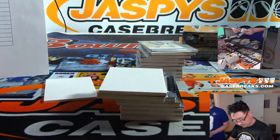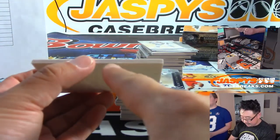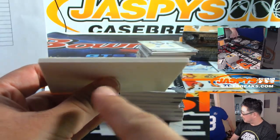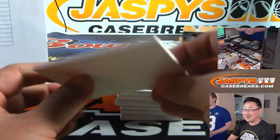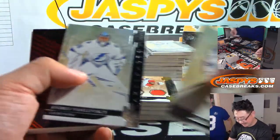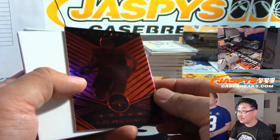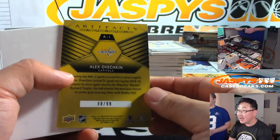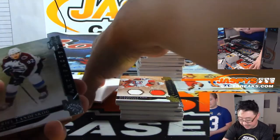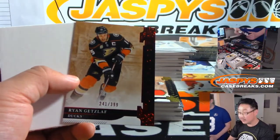The Kings are not very... you know what, I like that these are just — remember how they didn't coat them all white? They'd be dark or gray in the middle. That used to bother me. It looks a lot cleaner now. Artifacts for the Caps — Ovechkin, 88 out of 99. These are pretty cool. That goes to Sean Mandel.